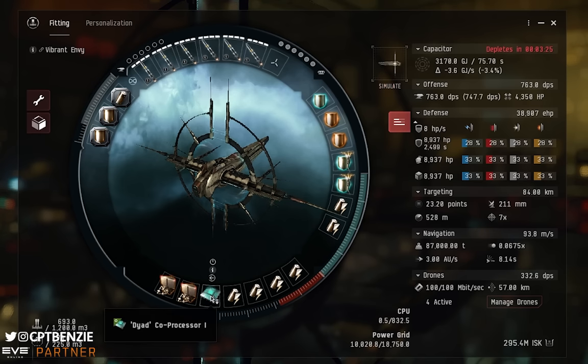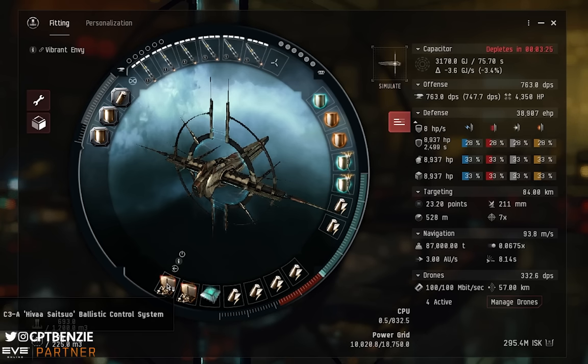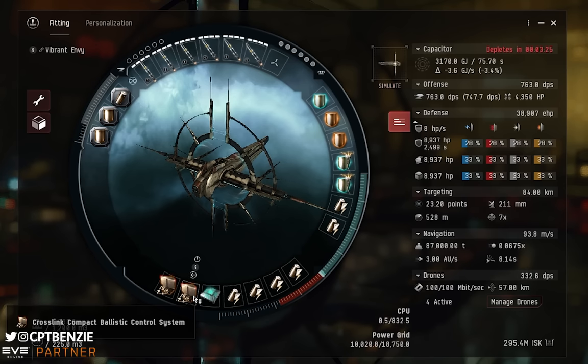In the low slots, we have four Capacitor Flux Coils II. These also help with cap stability — without all of this we'd run out in seconds, so we need it to push cap stability as high as possible. Then there's a Dyad Co-Processor I, a Crosslink Compact Ballistic Control System, and a C3-A Hivaa Saitsuo Ballistic Control Subsystem. This combination works out better than any other we can fit given our constraints, giving more DPS — though the C3-A is fairly expensive.